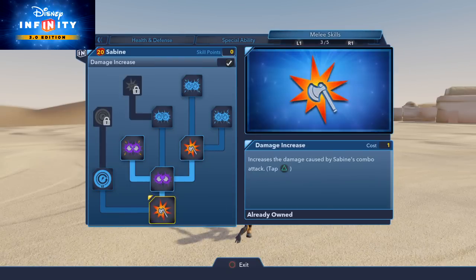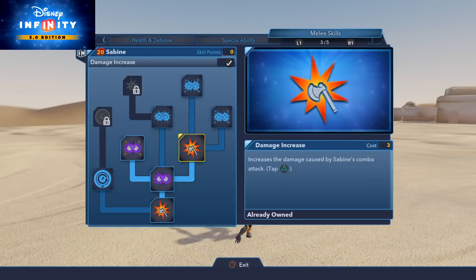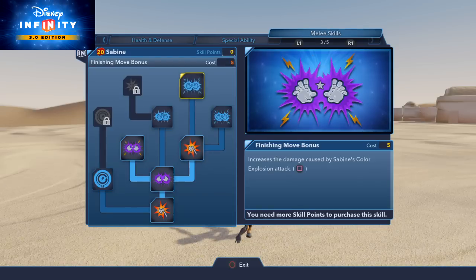She also has melee combos. She has a very nice finisher: at the end of the combo, she can hold square and she throws a grenade on the opponent, and it sticks on them. We're going to go ahead and try to execute that, and hopefully we'll be able to see what that looks like. You can increase the damage of her melee skills and increase the damage of her finisher move.